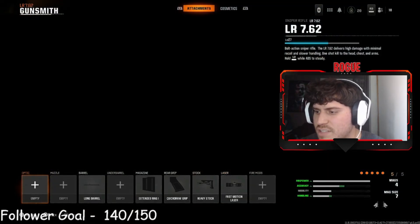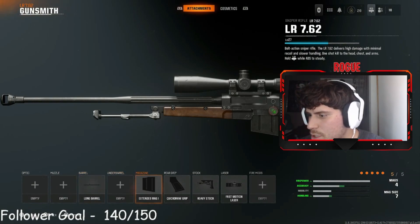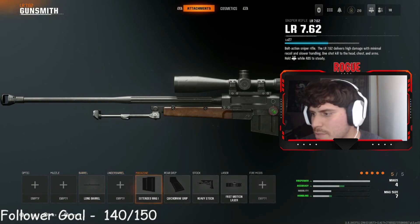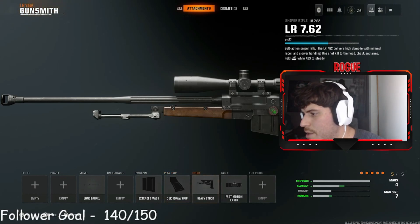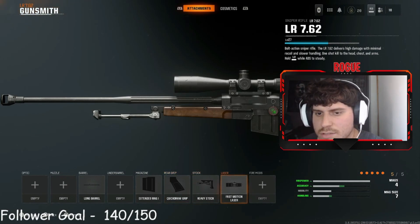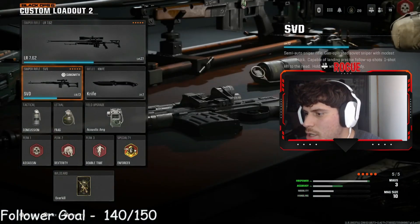So basically, let's go to this one. The LR is my favorite sniper in the game. Right now I have the long barrel, extended mag because you always gotta get the extra ammo, the quick draw grip, the heavy stock, and the fast motion laser. This has personally been the best class setup that I've been able to use and I'm really enjoying it, as you guys saw.